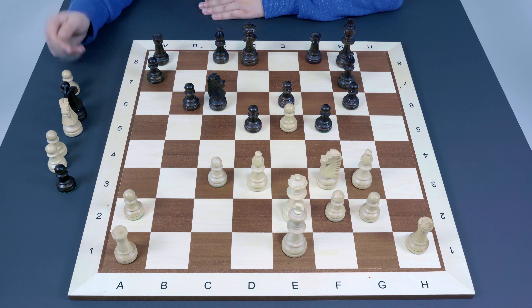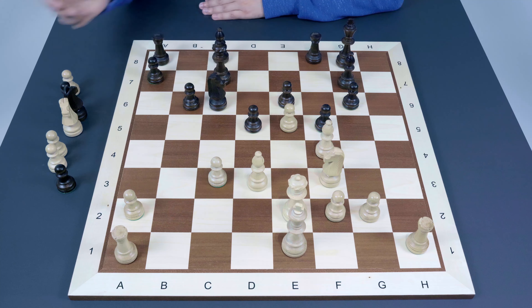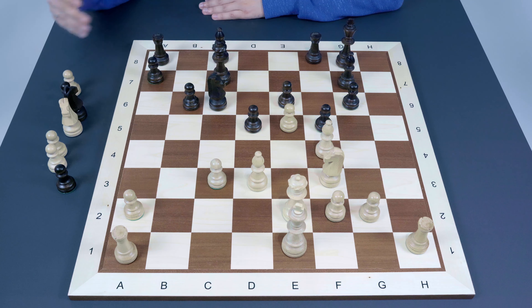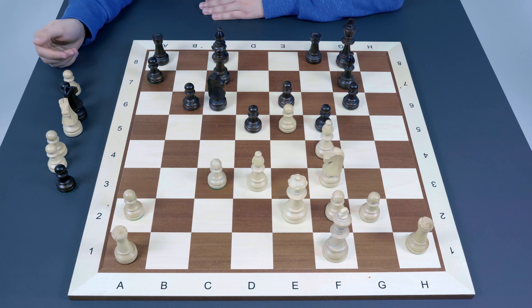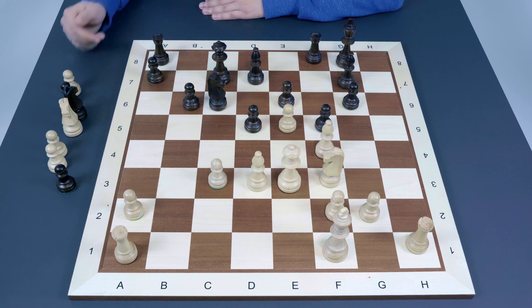In this example White decided to capture and open the h-file with g6, then tried to use the weakened g5 square since the h-file is not immediately accessible. White played Bf4 with ideas of Ng5 and Bg5. The queen went to c7 in advance avoiding tempo actions and exerting pressure on c3. Pay attention that from c7 the queen also keeps an eye on the e5 pawn — it may become an object of attack and indirectly takes part in defense, controlling the seventh rank. White then played Kf1 — hard to explain, probably avoiding a check on c3 — but this looks like a waste of time.